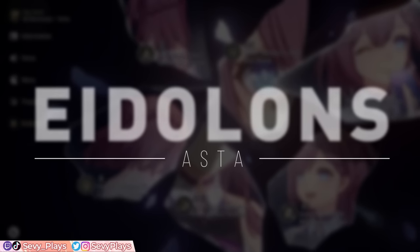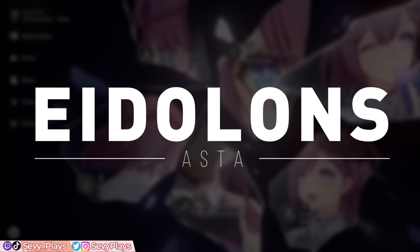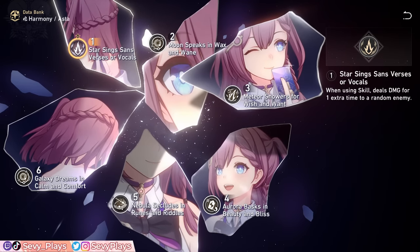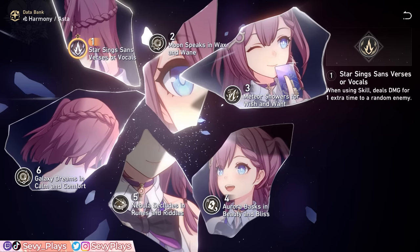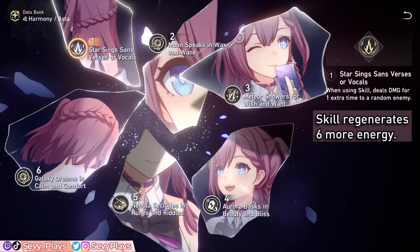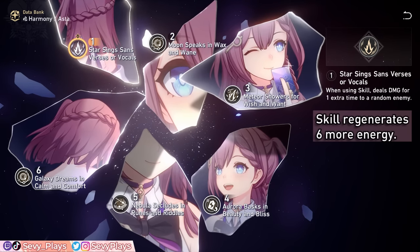Asta is very functional at E0, but her Eidolons all have surprisingly good value that make her support mechanics much more convenient to manage. E1 lets her skill hit one more time, resulting in better breaking capabilities, a bit more damage, and an extra chance to get another charging stack. Another interesting bonus is that the extra hit makes her skill generate 6 more energy, which the description doesn't explicitly say, but this further improves her energy regeneration.